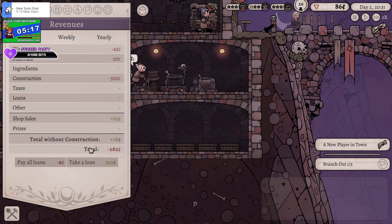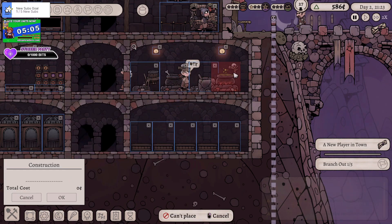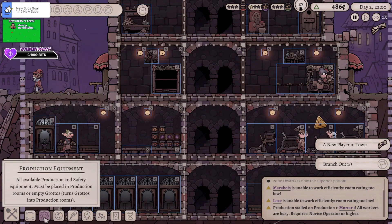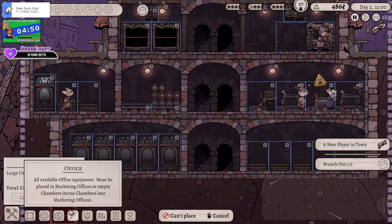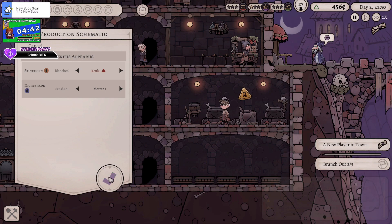Let's cancel that and take a small loan of 500 magic beans — whatever the currency of this world is. Right, I need to buy seeds. I need to build a second cabinet as well. Let's go to shop — put a cabinet there. Choose a potion — Derpus Appearus, there we go.